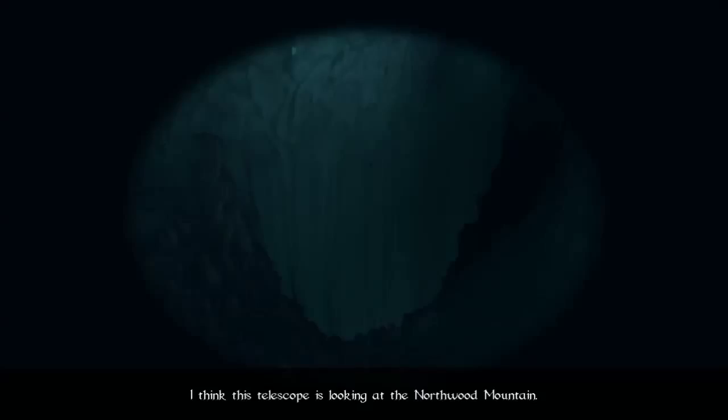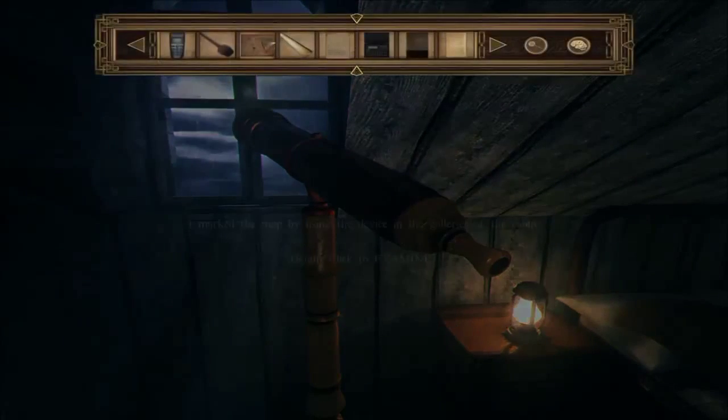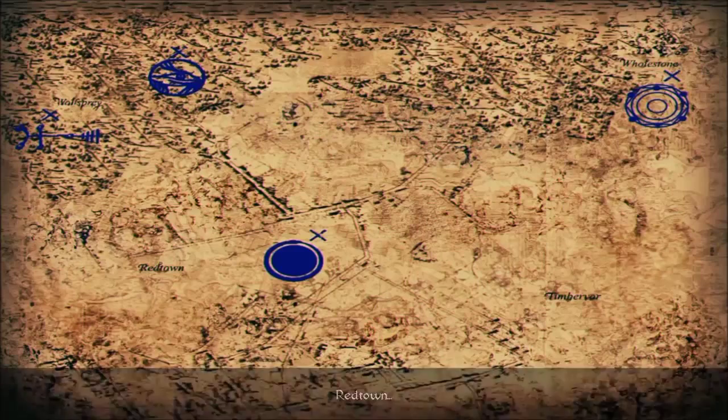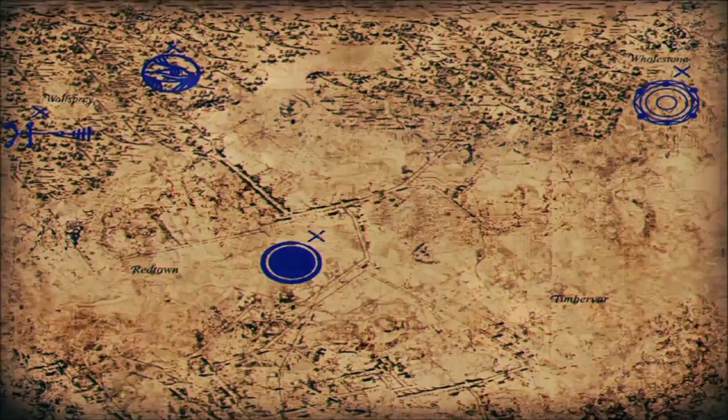I think this telescope is looking at the Northwood Mountain. Is there a cave entrance there? Well, that seems important. Does that help us with the map? Where's Northwood Mountain? We'll spray Redtown. Fullstone. He doesn't know. Maybe we can just go there now that we know there's a cave entrance. Let's try this again just in case. Yeah, that's a cave entrance. And I think that's the important thing to see here.